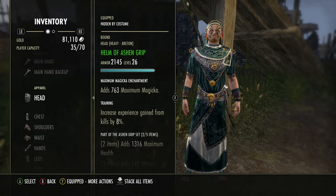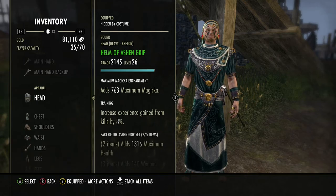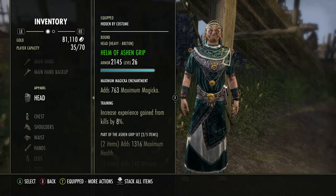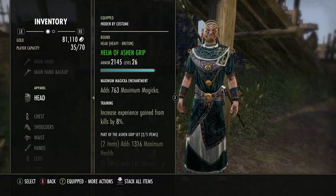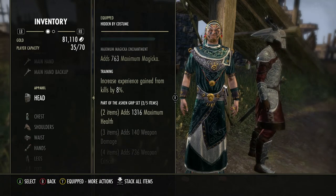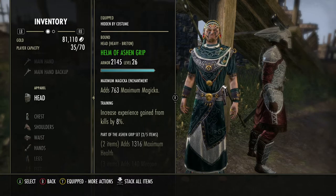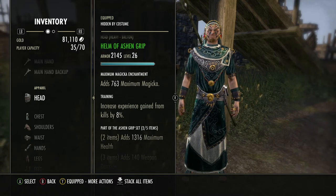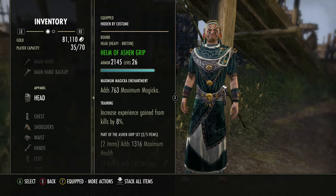This is a magicka build, but even if you're doing a stamina build you'll research similar traits. For a heavy armor tank build you'll research on the heavy armor side with Sturdy and similar traits — the process is the same, just different traits first. On my first gear set I went with the Helm of Ashen Grip, which is good for stamina builds, but I used it because it only takes two traits to unlock and it gives maximum health.